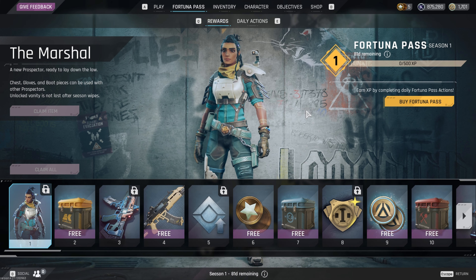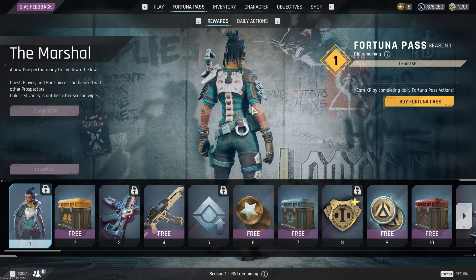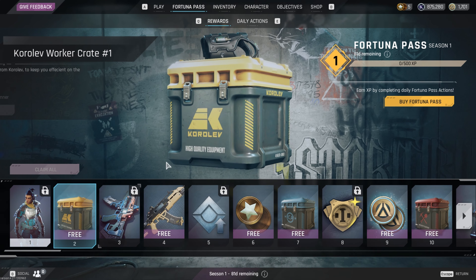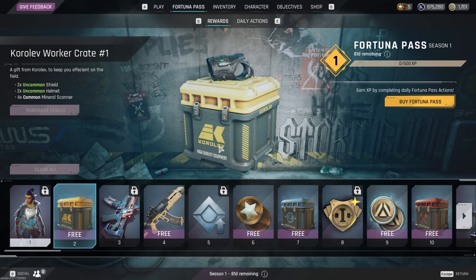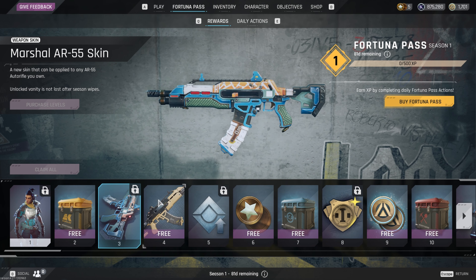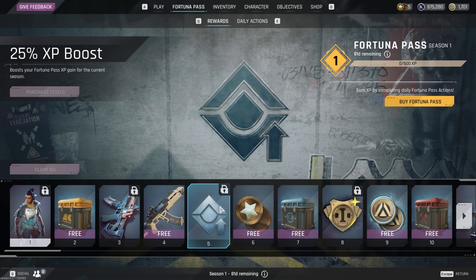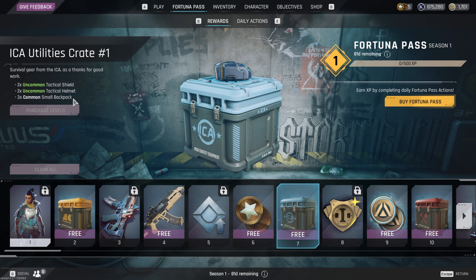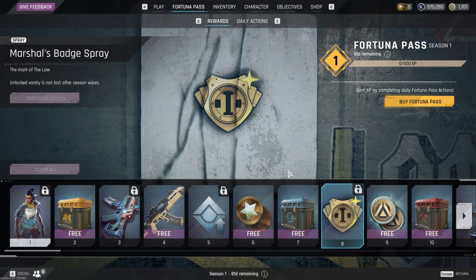Starting off at tier one, looks like we have the Marshal's — a new prospector skin — chest, gloves, boots pieces that can be used with other prospectors. This is stuff that's obviously not going to go away with a seasonal wipe. Tier two has a little crate with some goodies. Tier three is the Marshall skin for the AR-55 — not bad — and your free AR-55 XP boost.